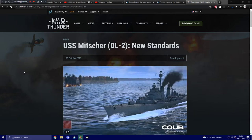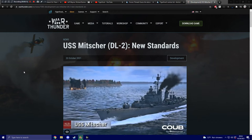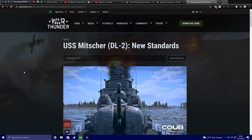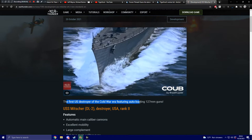Hello everybody and welcome back to another War Thunder upcoming content video. We didn't just get a new Battle Pass vehicle DevBlog today, but we also got a new ship or vessel to take a look at. This is the USS Mitscher. It's the DL-2, and when the dev server was up, this vehicle was getting some conversations going. I'm not quite sure why — let's read on and see what's up.